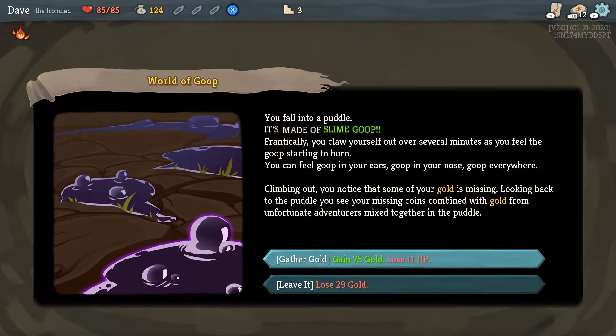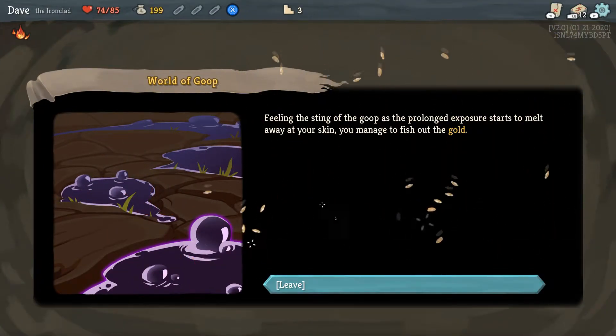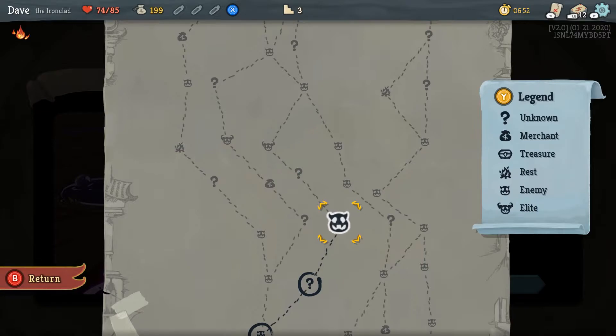Frantically you claw yourself out over several minutes as you feel the goop stirring to burn. You can feel goop in your ears, your nose — goop everywhere. Climbing out, you notice some of your gold is missing. Your missing coins are combined with gold from unfortunate adventurers mixed in the puddle. So I lose all my gold, or gain some more gold and lose a little HP. It's not permanent — and if I die, it's a roguelike, I'm supposed to die, keep going, learn, improve. That kind of thing.